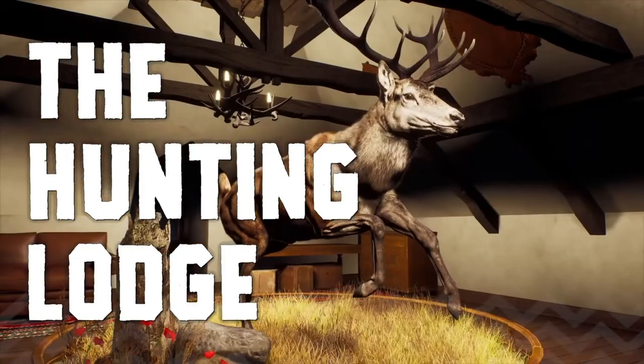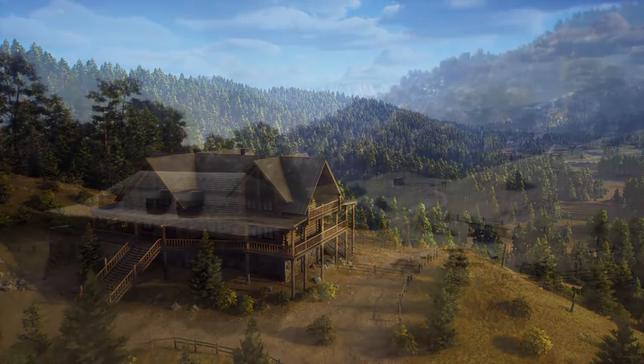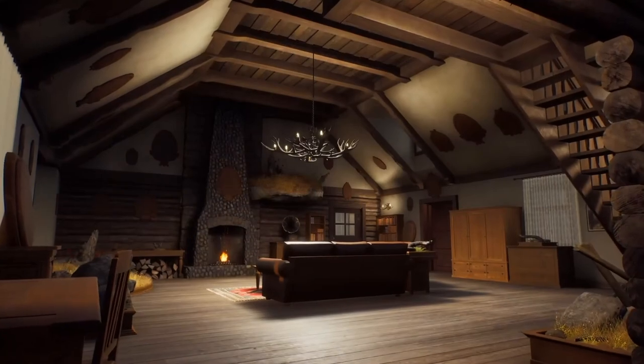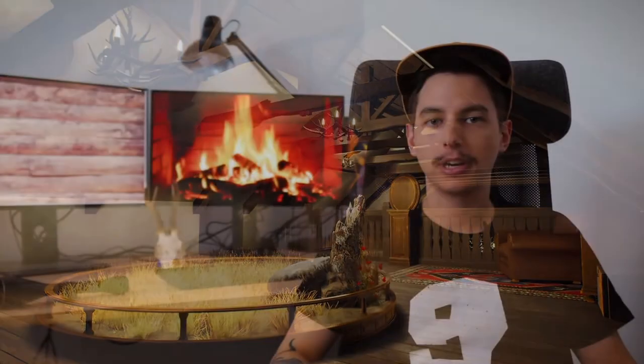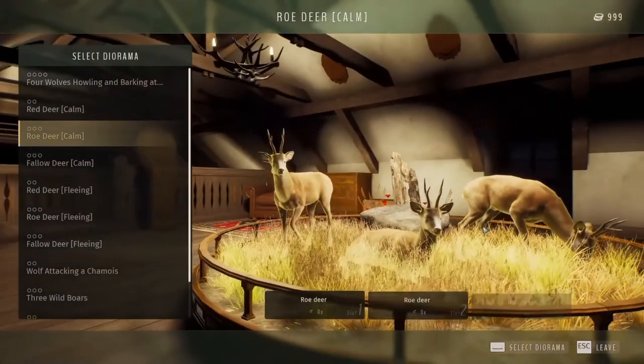What an absolutely awesome dev diary. There was obviously a lot about the hunting lodge itself, but also a lot of hidden details. The lodges look absolutely gorgeous and I love the idea of having a lodge per map. The taxidermy and how it's displayed looks absolutely incredible. These diorama scenes look so incredibly cool — I'm just so excited to see that's going to be in the game. There are a lot of different options as they go through the list.